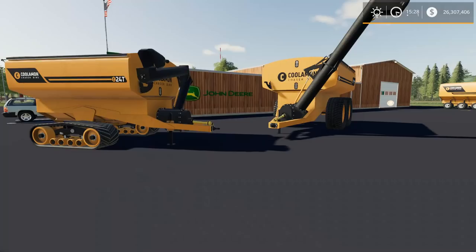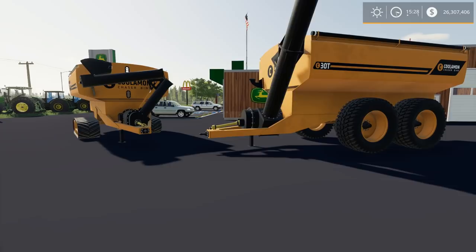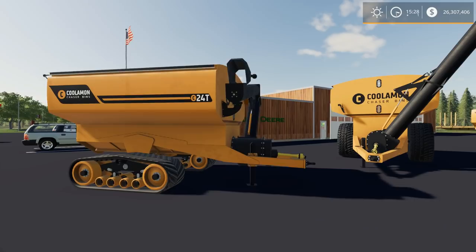These here are the Coolam 24t and 30t auger wagons — some really nice looking auger wagons, a welcome addition to the arsenal. It seems like that category is a little bit dry in a lot of cases. I've had these in the past and there was just a bit of a paint issue with the 24t. These have been updated just this last week, so I thought I'd show them.